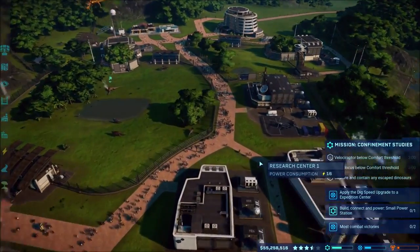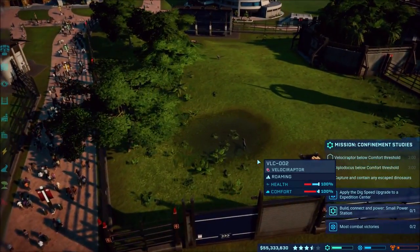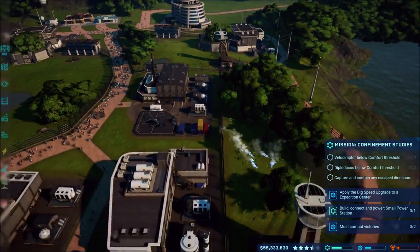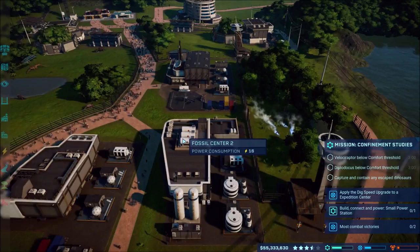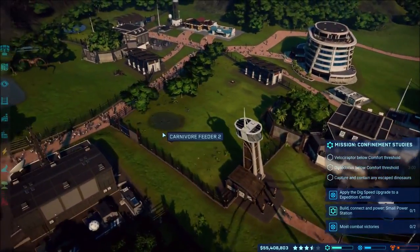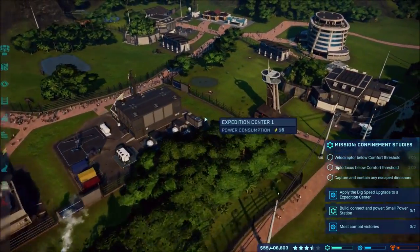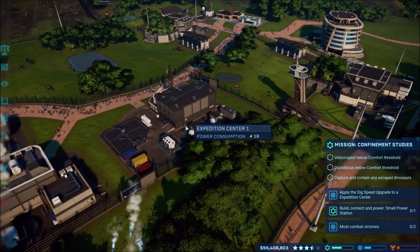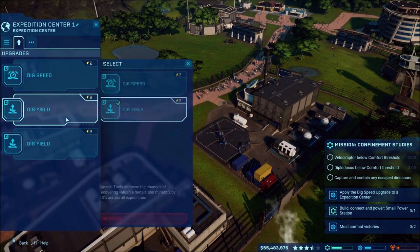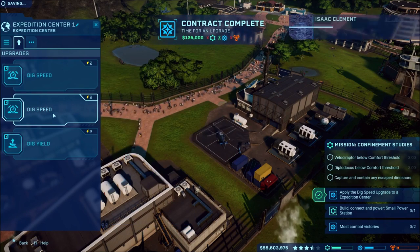We have to keep them below threshold, so that means I can take out some forest. Once we get the Diplodocus moved we'll worry about that. I'll see how it's doing threshold-wise, because I may just work on one at a time so we're not having issues. We need to apply a dig speed upgrade - there we go, got that one done.